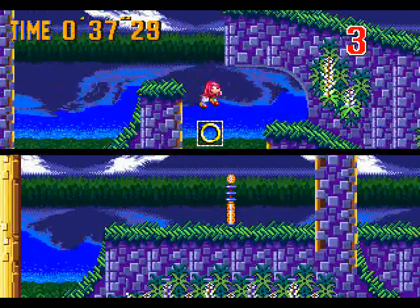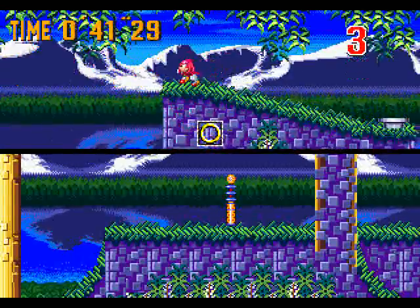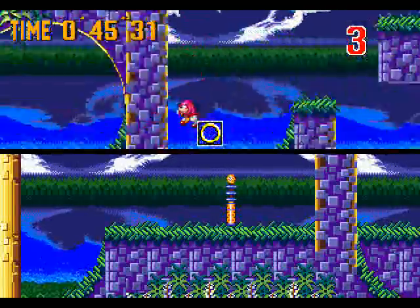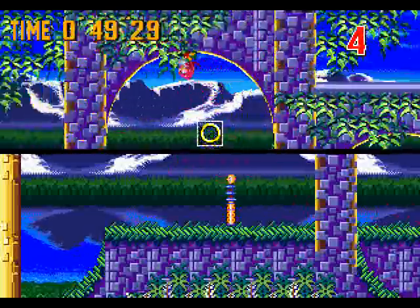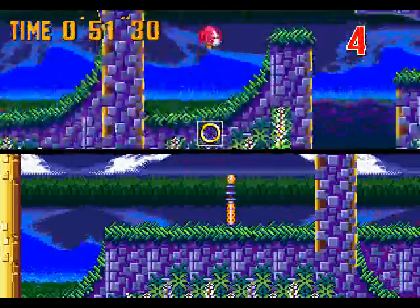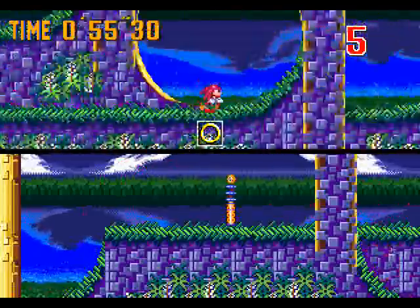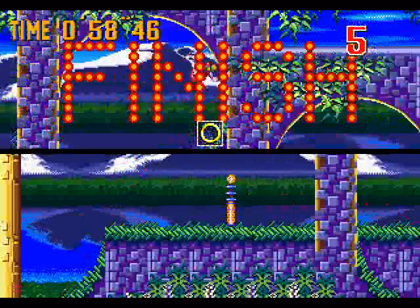As you can see, for some reason the water is like quicksand. You can jump out of it if you're careful, so it's really weird. Anyway, like I said, this shortcut here can save you a lot of time. I'm not going for the fastest time here — I'm just going to show you basically all the different tracks and stuff. And as you can see, it's five laps, then you get to the finish.